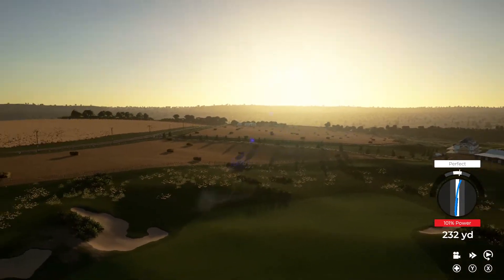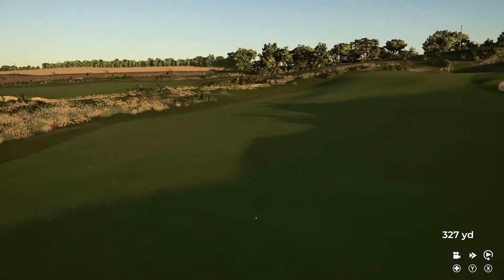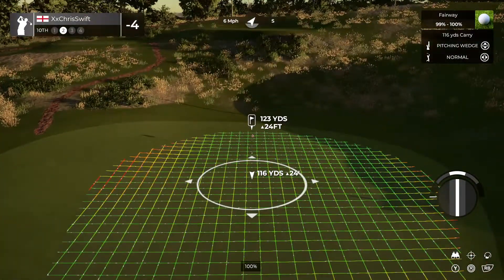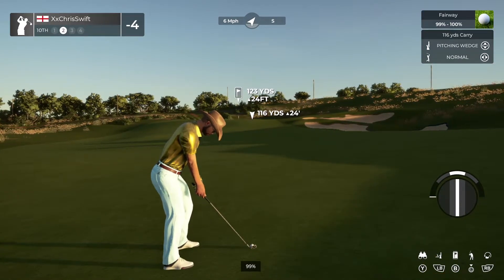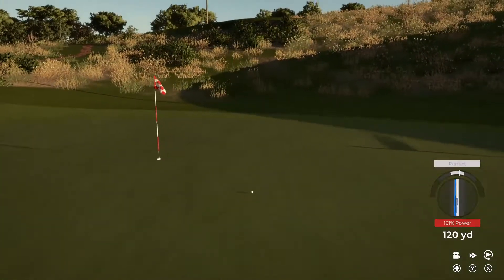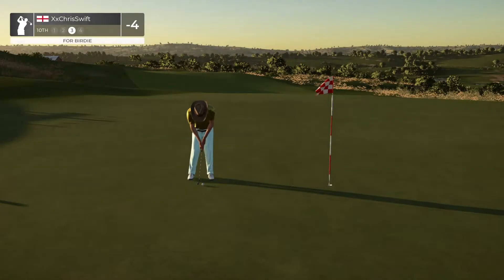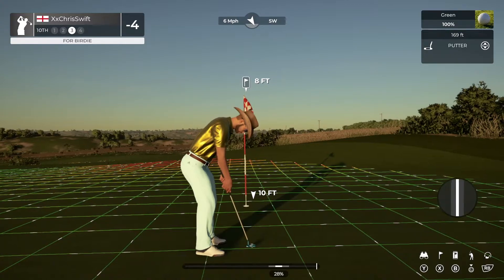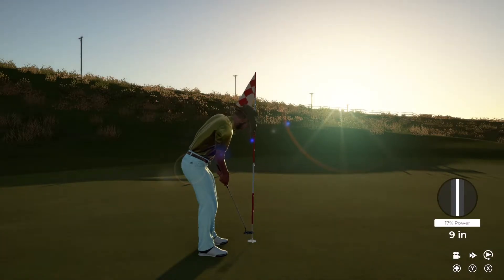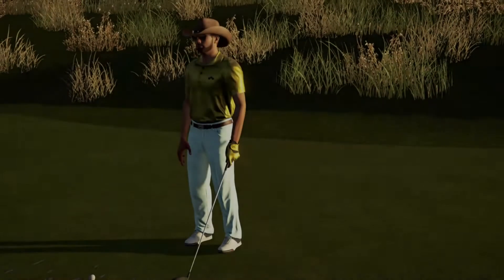Looks like a par four for this one. This one looks like it'll play. Got about 125 to the pin. Nailing another approach, nice. Okay, eight feet. Okay, tap this one in. All right, nice tap. And after that hole you will stay right there at four under par.